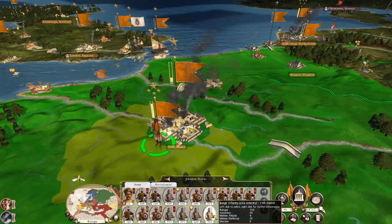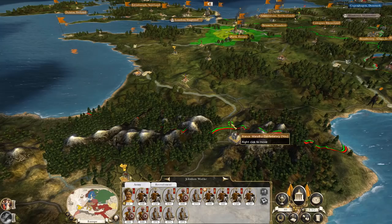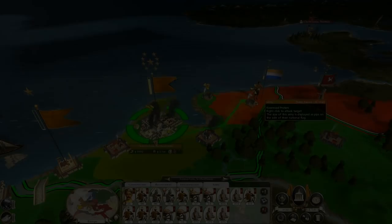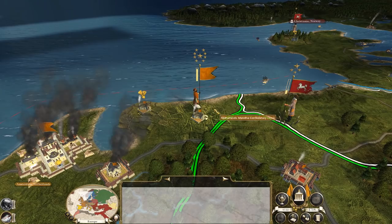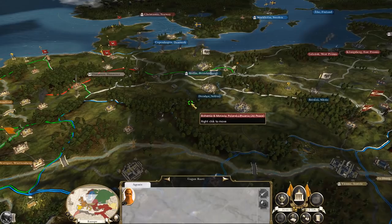For our second army, I bolstered it with troops garrisoning Paris who didn't all need to be there. Public order is still pretty bad, but I can spare enough units to put an army together and send them towards Spain, who still haven't made a move on us. A rebellion then pops up in the United Provinces — we quickly kill them and go back to the city, where the crackdown bonus evens out public order for a while.